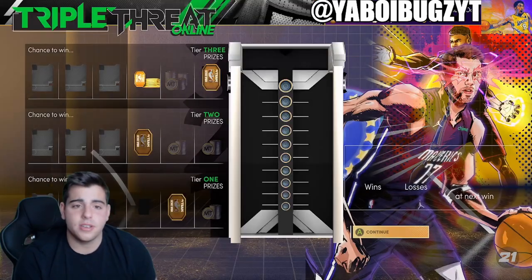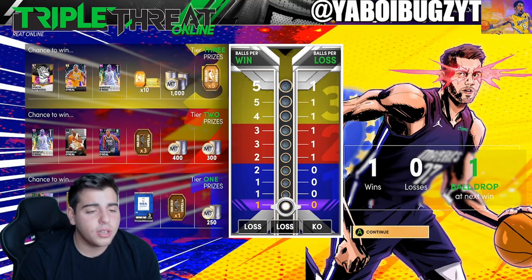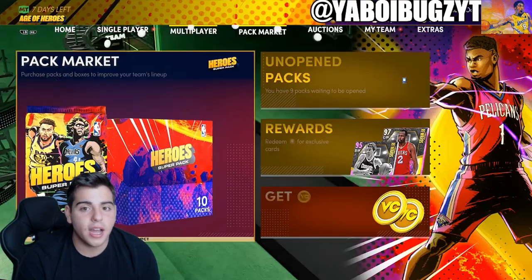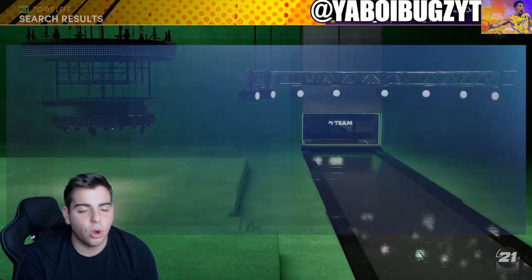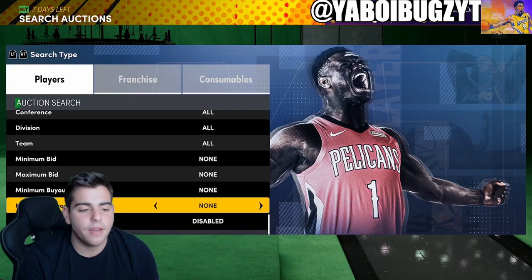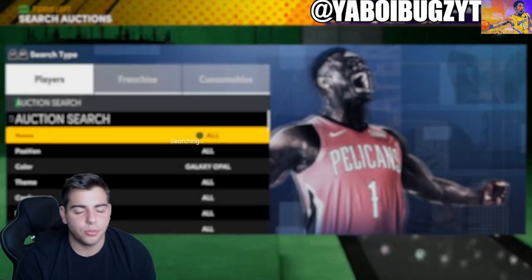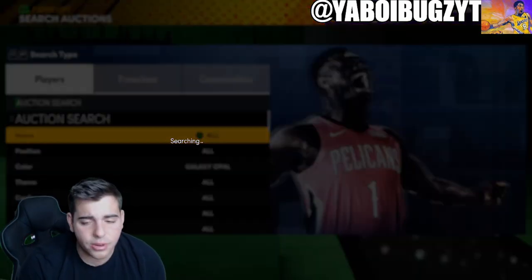Look at this — we got Shaquille O'Neal Galaxy Opal, Shaquille O'Neal Pink Diamond, and Spencer Haywood Opal all on that board. If you're getting Opal Shaq, he's over a hundred thousand MT, so he's obviously going to be way cheaper now and will kill the opal filter. They put Shaquille O'Neal on the boards, which means the Galaxy Opal filter will be diminished forever. They definitely want to crash the Galaxy Opal market.